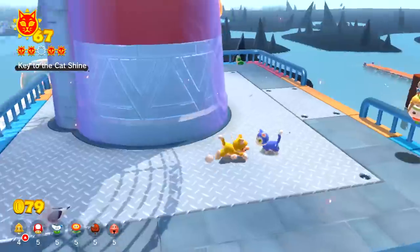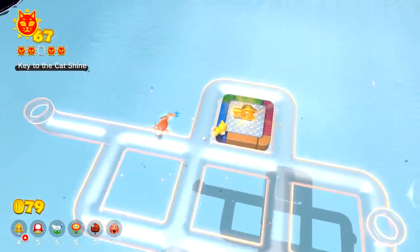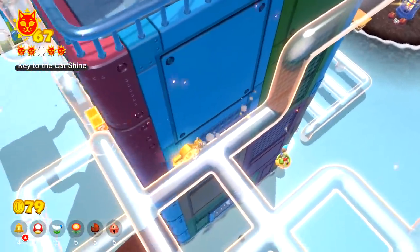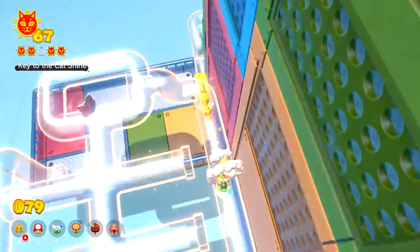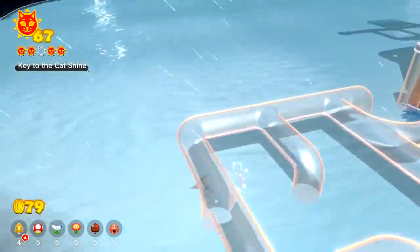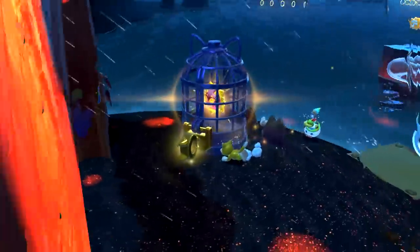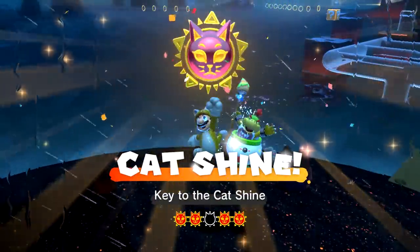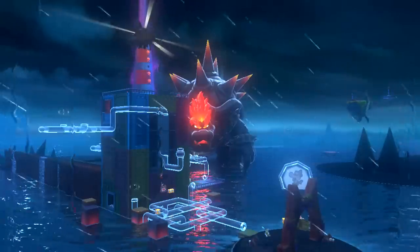I need to launch up here and then plop down onto it — shouldn't be too big of a deal. Bowser Jr. took out one of them, which is good. I guess I could just go back from here — I'm overcomplicating it. That was a bit of a close one. Just give me a second — darn, that was goofy. Actually the platforms he's making are making it a little bit easier, just get over here. Hopefully we can get this before he disappears — right there! The final shine of this area: 'Key to the Cat Shine' completed! He's not gonna be so happy about that one.